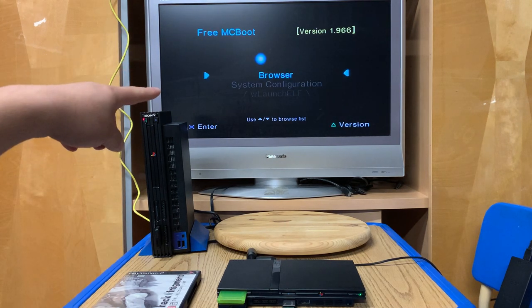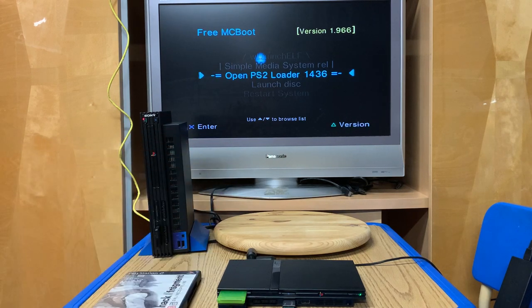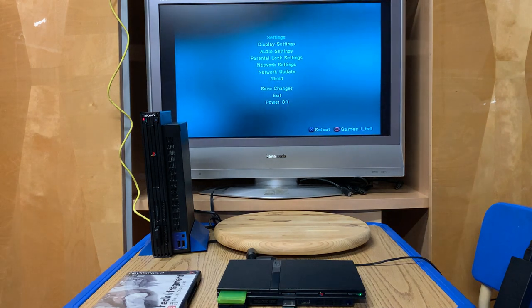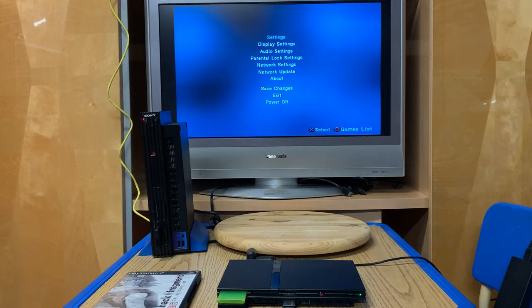The option I want to go down to is called Open PlayStation Loader - OPL. Open PS2 Loader version 1436. We're going to select that one, and we come to the main menu.